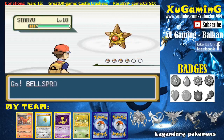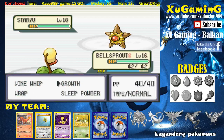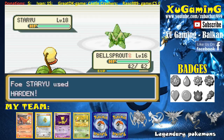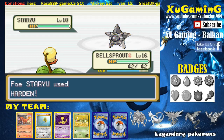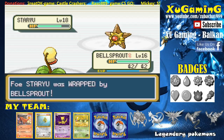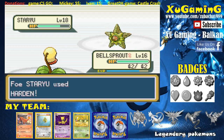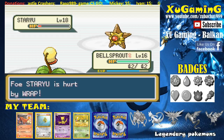Misty sends out Staryu — go Bellsprout! This is one of the most powerful grass types in this game, unless you count Venusaur. Let's use Vine Whip. She uses Harden. I missed with Vine Whip — man. She uses Harden again. Come on, please hit! There we go — I put some poison on it with Poison Powder and now it'll take damage every turn. I was thinking I couldn't defeat Misty with a fire starter, but now I have a chance. Let's use Vine Whip — super effective! He's so low on HP.